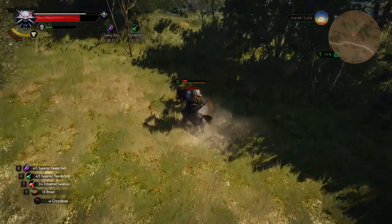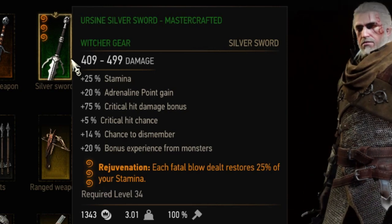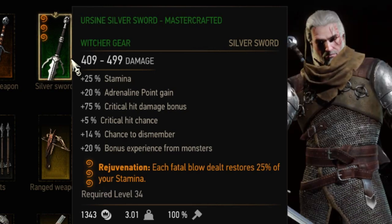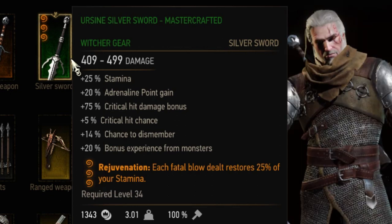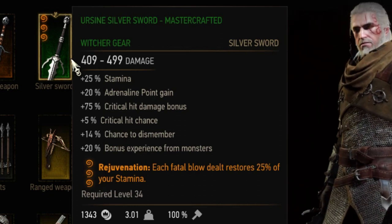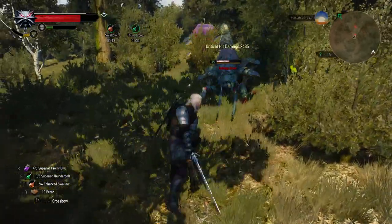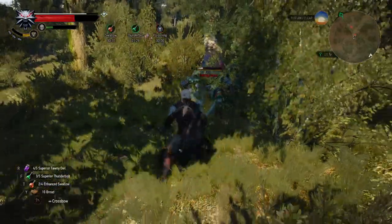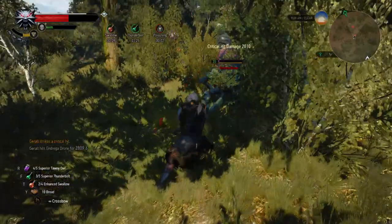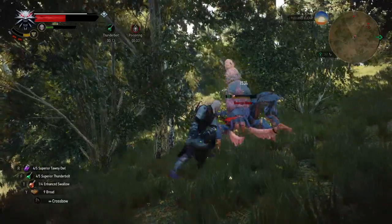If you fight a single boss, this enchantment won't help you at all. The next level 2 weapon enchantment, Rejuvenation, is similar to Elation but instead of a small portion of adrenaline points it gives you 25% of your stamina. A small bonus for a fatal blow is still very weak because you won't get it too often, and unless you're using a strong attack build with no Toxicity, you won't really have stamina problems.